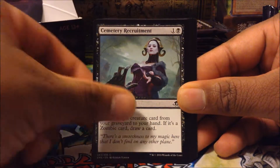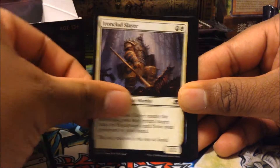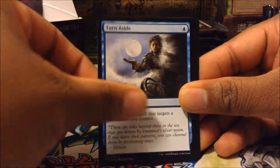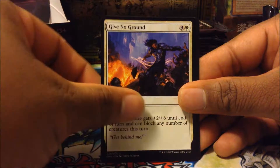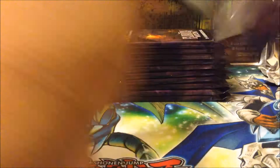Let's see here. First pack: Brazen Wolves, Waxing Moon, Cemetery Recruitment, Crossroads Consecrator, Ironclad Slayer, Contingency Plan, Thermal Alchemist, Fiend Binder, Turn Aside, Immokril's Influence, Advanced Stitchwig, Give No Ground, Oath of Liliana, Unwalled Capture, a Checklist, and a Spider Token Creature.